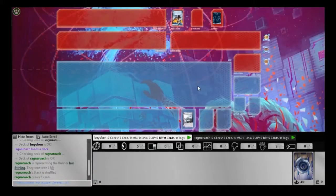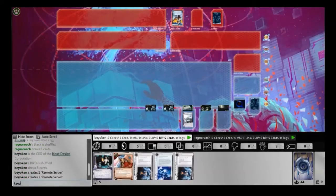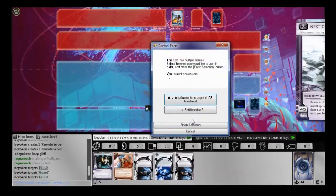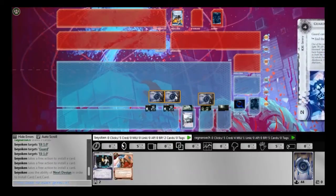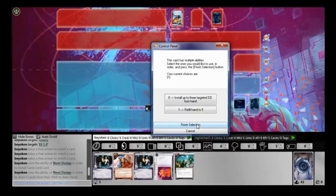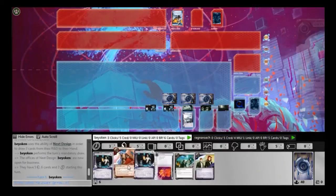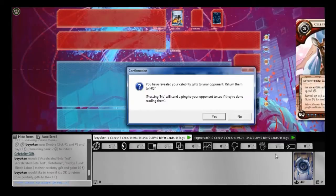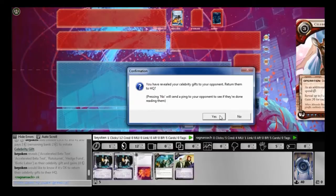So here's the story. I've been advised by one of my loyal viewers that I should try a new design with a lot more event economy and cheaper ice like Paper Walls, so that I can actually afford to rez them in the early to mid game. So I decided to take apart the Power Shirt deck idea and play this deck, which is a very one-dimensional deck. I don't like playing one-dimensional decks, but I'll give it a try and see just how effective it is.